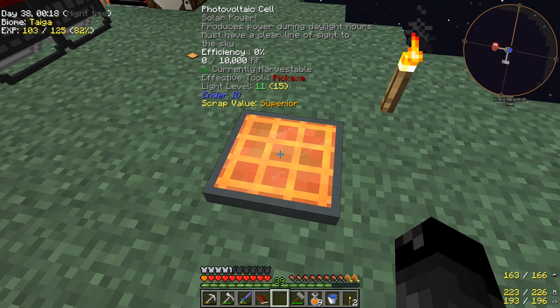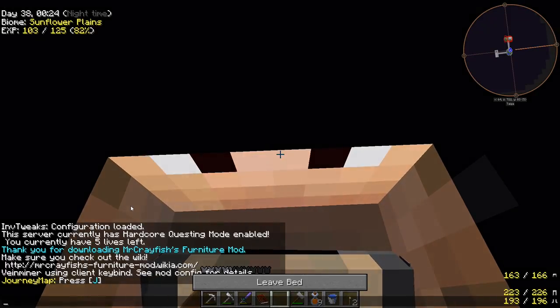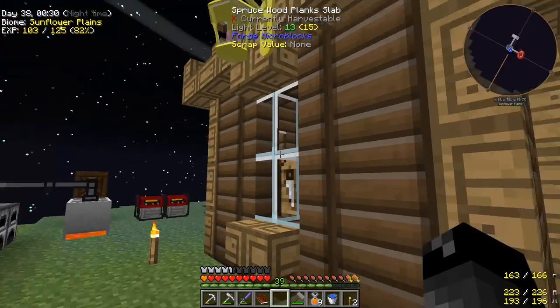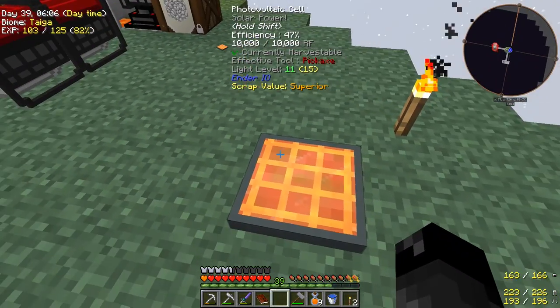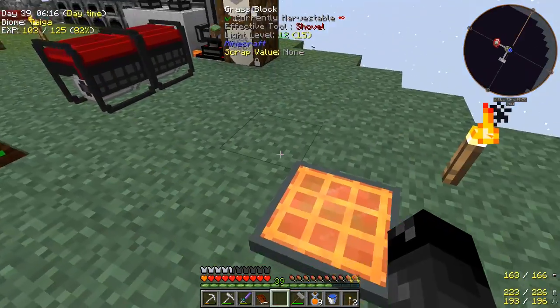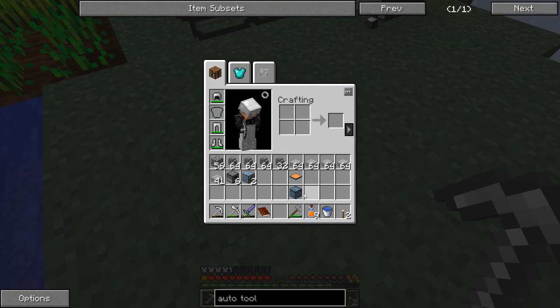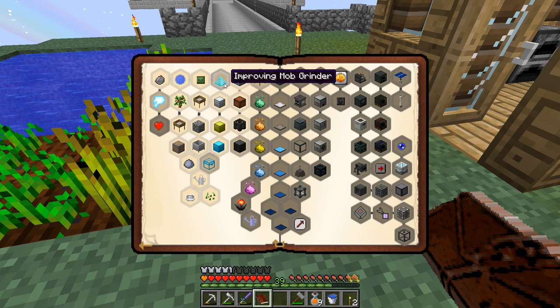So the Photovoltaic Cell — I've never used one of these before. It's an Ender IO thing, only works during the day, produces power during daylight hours with clear line of sight to the sky. Let's sleep. All right, is this thing getting power? Oh, it's full! Wow, that charged up fast. It has different efficiency levels — as the sun goes up the efficiency gets higher. Interesting.